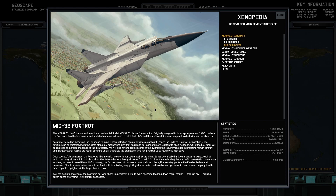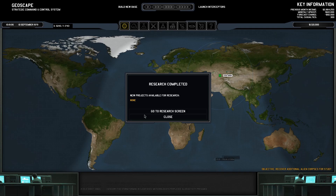Once converted, the Foxtrot will be a formidable tool. It has two missile hardpoints under its wings, each carrying either a light missile such as the Sidewinder, or a heavy air-to-air torpedo such as the Avalanche, which can inflict devastating damage on anything too slow to avoid them. Unfortunately, the Foxtrot does not possess a cannon slot nor the agility to safely perform the evasive roll combat manoeuvre. It will be defenseless once it's fired both missiles — accompany it with more capable dogfighters if the target has an escort. It seems the scientists and engineers have a bit of a rivalry going.